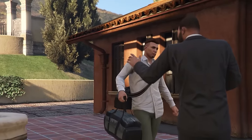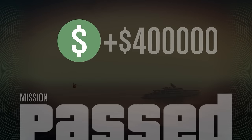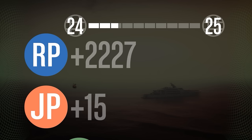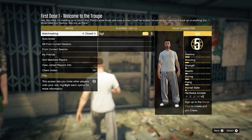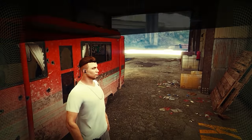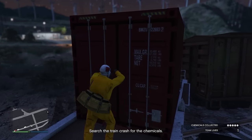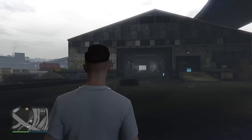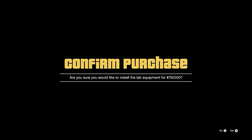Once you've built up $1,000,000, the next business to buy is the Acid Lab. To unlock it you'll have to complete all of the First Dose storyline missions — six missions total, with the first five paying out a $50,000 first time bonus each and the finale paying out $250,000. All in, you'll probably end up making $600,000 to $700,000, which is perfect because the Acid Lab itself unlocks for purchase after completing the final First Dose mission and costs only $750,000.